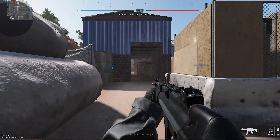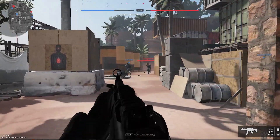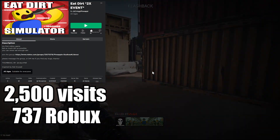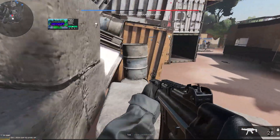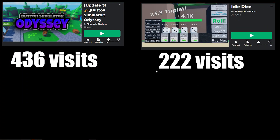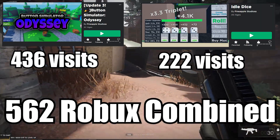The way I'm going to figure out how much Robux developers get from premium payouts is by using my own games. I have three games: my first game E-Dirt has 2,500 visits and earned 737 Robux just from premium payouts. Another game, Button Simulator Odyssey, has 436 visits. And Idle Dice has 222 visits — for both of those combined I have 562 Robux.